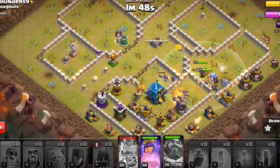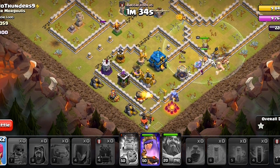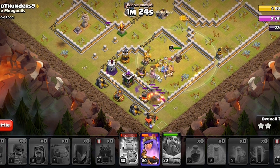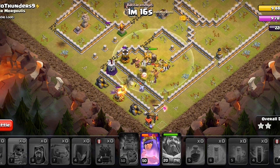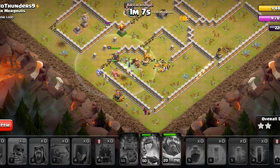The bats will die out but we still have a few troops. We will deploy the remaining archers on the bottom side to make things faster, and pop the queen ability later to take out all the remaining defenses. By the looks of it we could skip it, but I would like to use it and take this base down with more than a minute remaining.